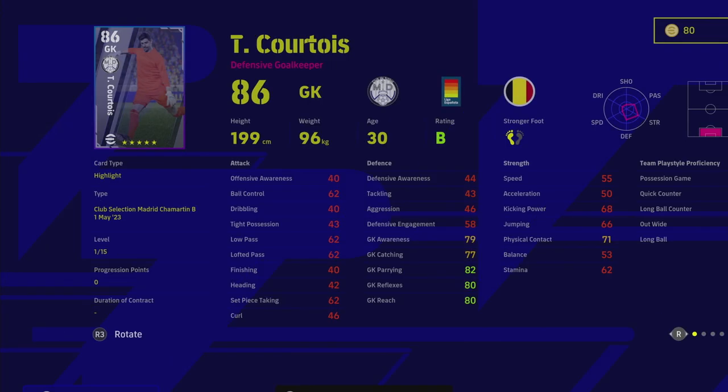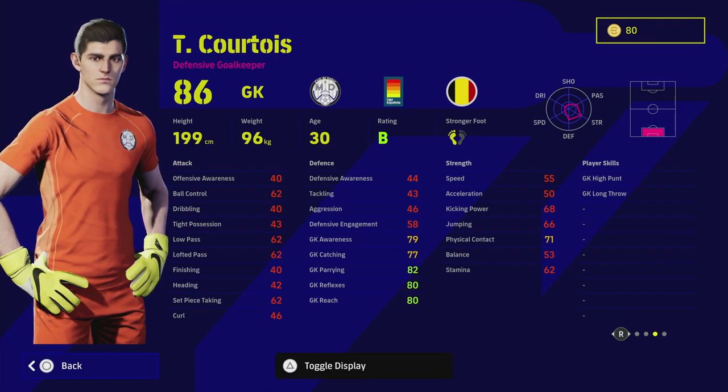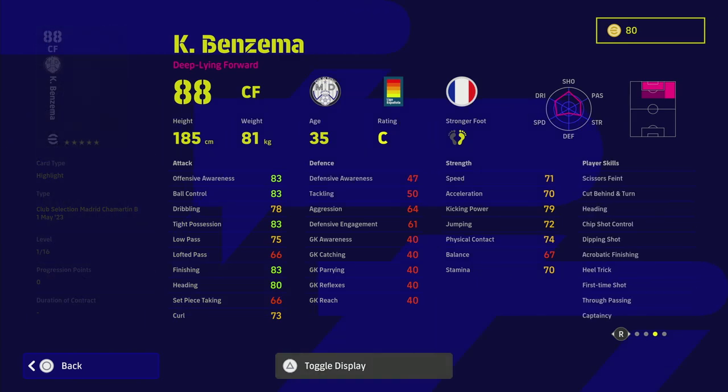Moving on to Courtois - we don't need to spend too much time here. He doesn't have low punt, but he does have long throw which I always recommend anyway. He has unwavering form. You don't want a sub goalie taking up a squad spot. I think Donnarumma is the best keeper in the game, but since the patch Ter Stegen and Courtois have been monsters too. Courtois maxes out nicely with 90 reflexes and good goalkeeper awareness - an absolute beast.